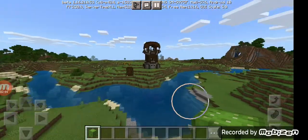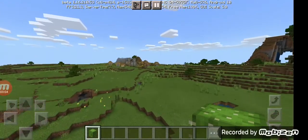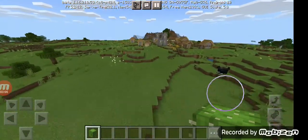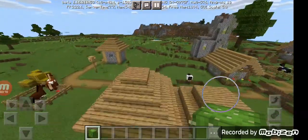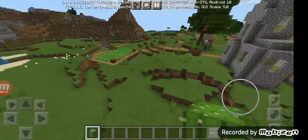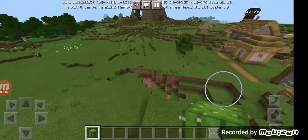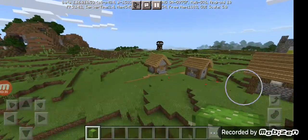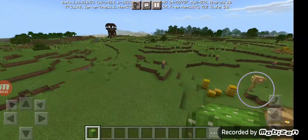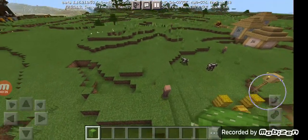There's another village just behind the outpost. So yeah, there's another village not far behind that one, and then there's a swamp. There's quite a few things in this area.